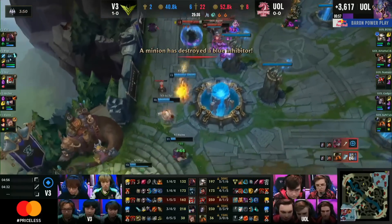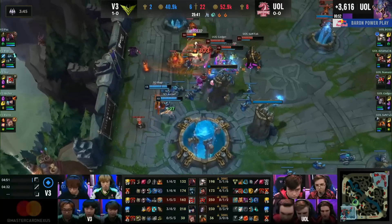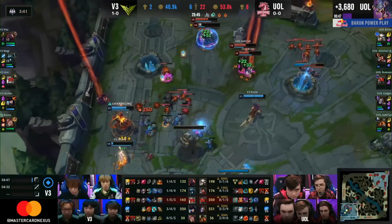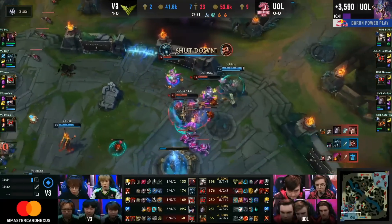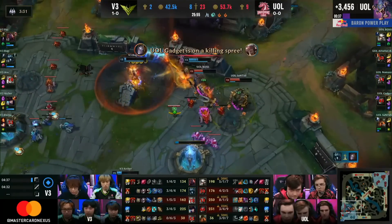UOL just too far ahead - the gold lead is ridiculous. No Man's has given away his life, but for a good cause; the Nexus is going to be Unicorns of Love's in short order. Ananasik getting low, but not dead just yet. Karthus says 'I don't think so' - Ace in the hole as well, just in case. Rayna trying to keep fighting. Paz also tying up the rest of them left in the base.